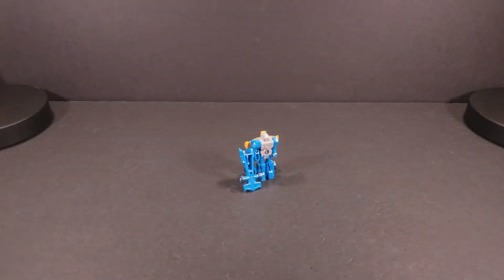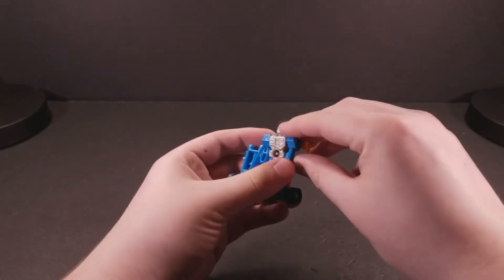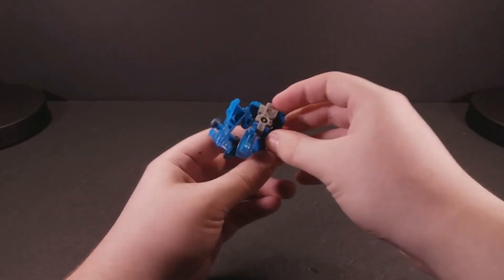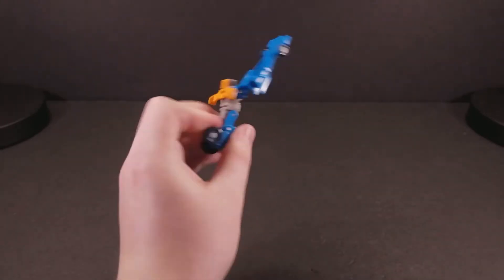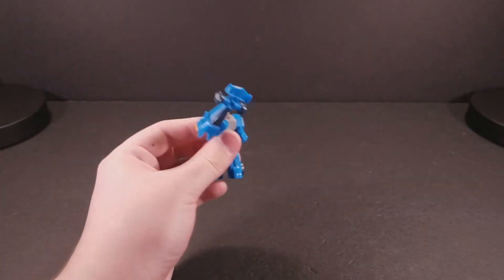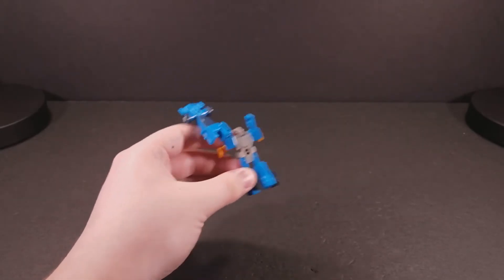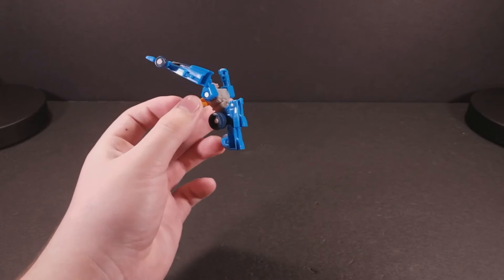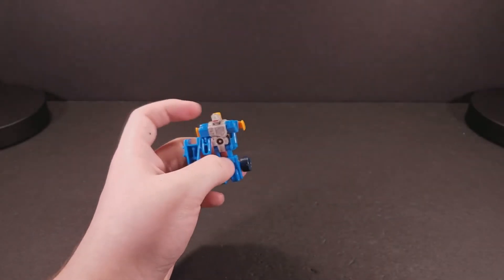Now onto the part everyone loves — the articulation! Incinerator has nothing at the head; it's attached to the orange spoiler at the back. His arms do rotate forward and backwards, though they bump into said spoiler, and the joint is so tight that both arms tend to go up at the same time since they're joined with a single pin. He has nothing at the elbow on his left arm, but at the right arm he has a ball-jointed elbow. The legs move forward and backwards on somewhat loose joints — his left leg is pretty floppy, but the other stays just fine. At the knee they bend more than 90 degrees, which is a very nice bend, especially for a Minicon. So Incinerator isn't very poseable, but seriously, he's a Minicon — what did you really expect?